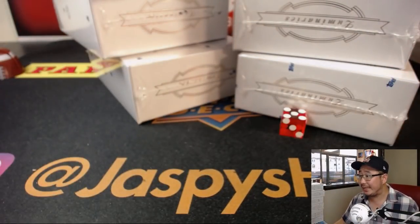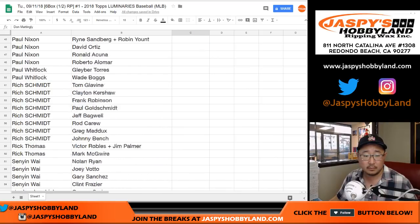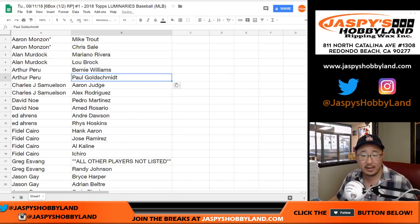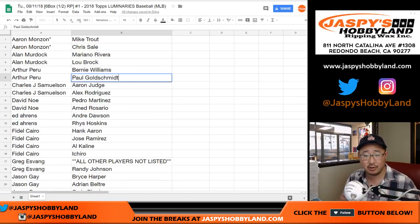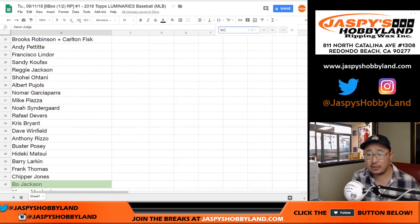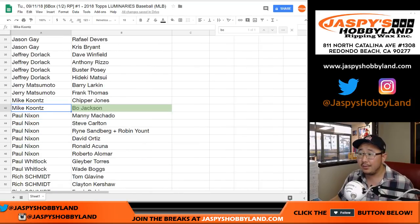Let's go back and process that trade. Arthur, big Diamondbacks fan, gets the Paul Goldschmidt. And Don Mattingly goes to Rich. They'll put a little T next to their names so if you're keeping track at home we can see who draws first blood in this trade. Bo Jackson — Jason G. is right there in spot 42, and that went to Mike Koontz. Any other trades, folks?